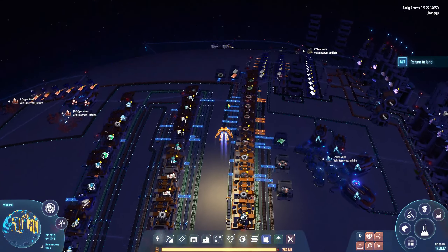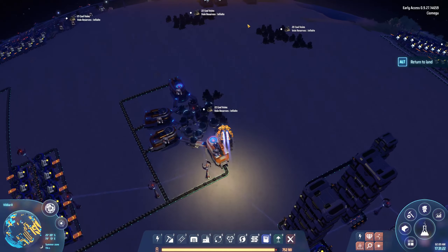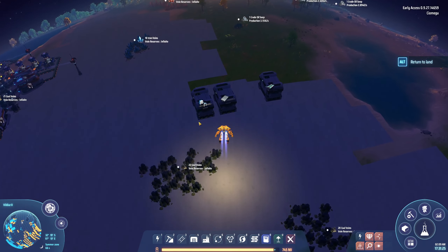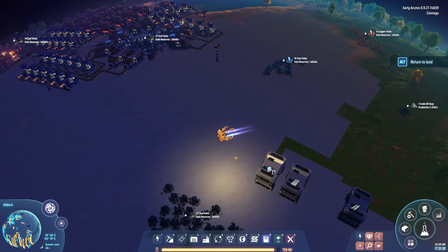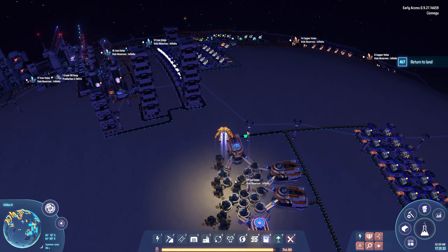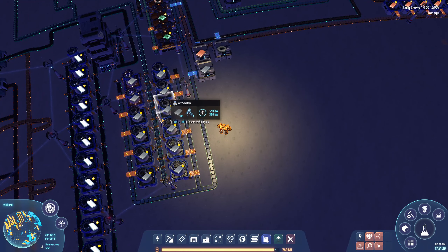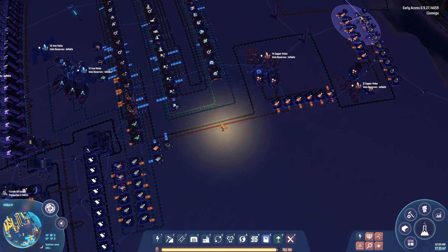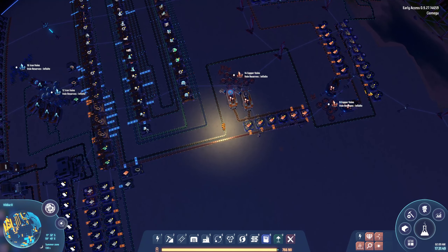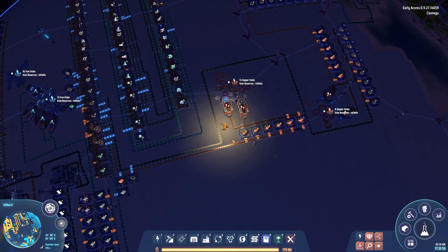Our old factory that was producing belts and sorters was quite lame because that's all it was doing, so I went a little bit full retard. I now make 720 iron plates per minute, 360 magnets per minute, and 360 copper per minute.